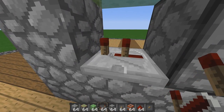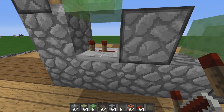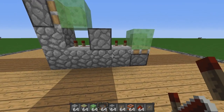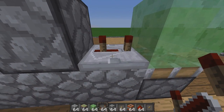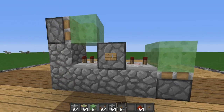Place a repeater facing the back of the cannon beside the dispenser, and right-click it once, as you can see here. On the opposite side of the dispenser, place a repeater facing the front of the cannon, and right-click it twice. These settings are absolutely crucial for the machine not destroying itself. After you've made sure these settings are correct, fill the dispenser with TNT, place a button on its side, and click it.